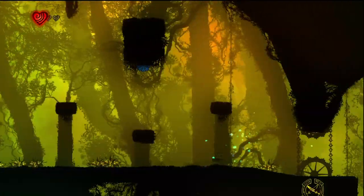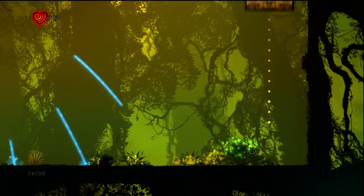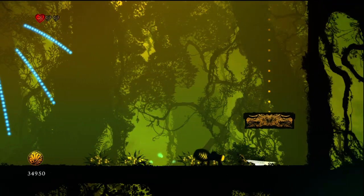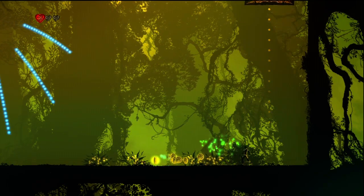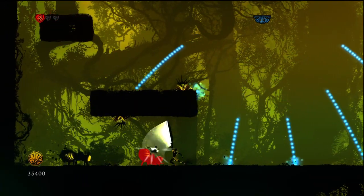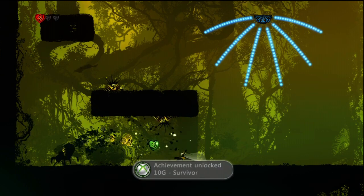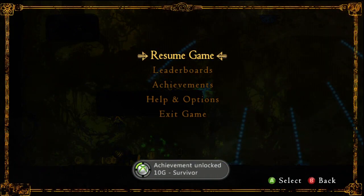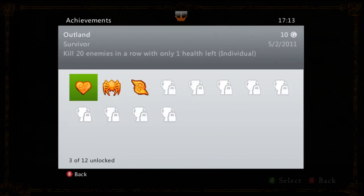If you're having trouble getting it here, another really good spot is during the first boss fight against the golem — it's actually quite simple. He keeps spawning the beetle things which die in like two hits, so you can just farm the kills there as long as you don't get hit. These are the last few enemies — I drop down this elevator shaft toward the bottom of the level, kill the last enemy, and Survivor unlocks for 10 gamerscore. Killed 20 enemies in a row with one health left.